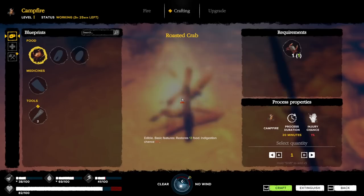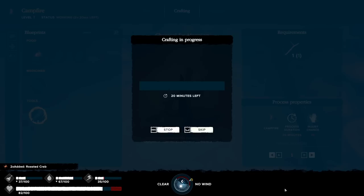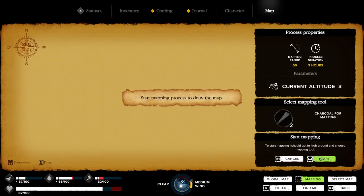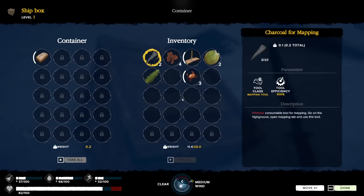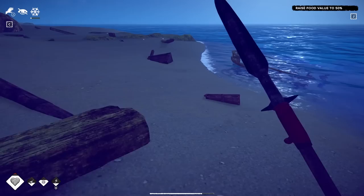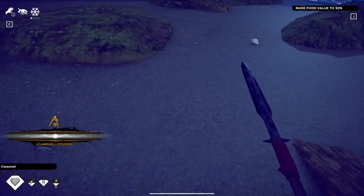Let's go ahead and cook. You come in here, ignite it, and that takes a bit of time. Then you come to the fire and now you can cook stuff. We're going to cook three crabs. I'd also like to make some charcoal — grab some charcoal and extinguish the fire. The charcoal should let me do some mapping. Press the map button and use the charcoal to write down the map, but it's too dark — you have to do it during the day.